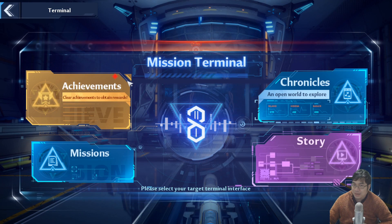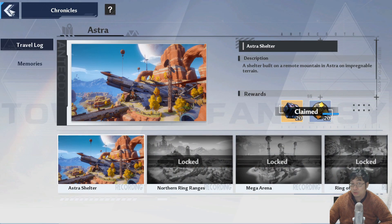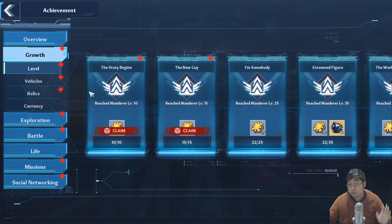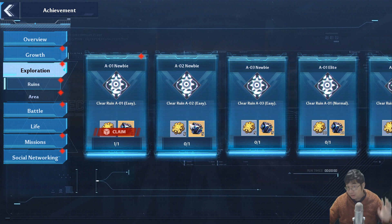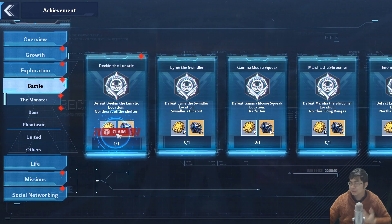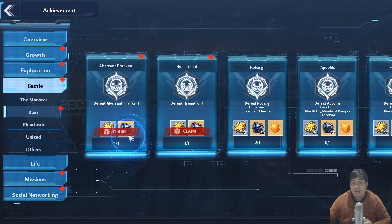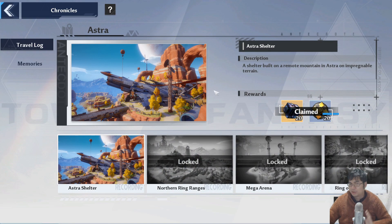Coming over to the terminals, make sure you click all of those. There's a story section where you get some dark crystals, and there's also the chronicles which will get you some crystals. There's also a large list of achievements you can look into — different dungeons and battles — to get more dark crystals. This is one of the best ways to stack crystals quickly because there are so many bosses to defeat.